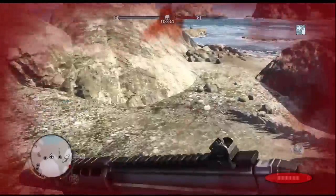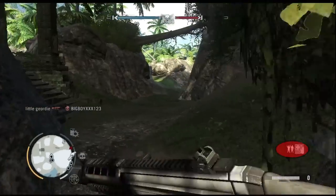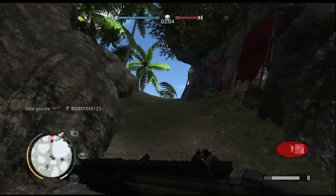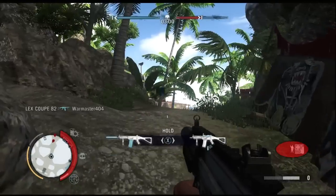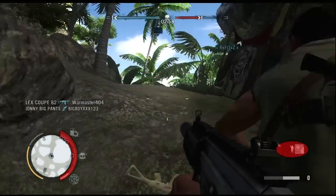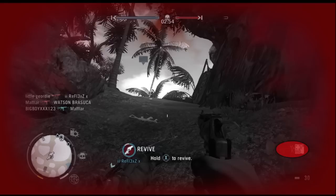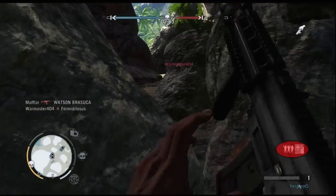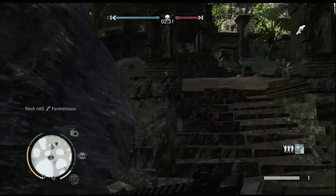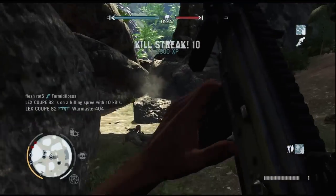Over on the right here you can see your ammo — this is your backup ammo and this is your clip ammo. Right here is your battle cry. When you use your battle cry, it affects the teammates around you and you gather points for that, which goes toward your point streaks. You call in your battle cry by pressing down on both joysticks. Some battle cries increase teammates' health regeneration speed, and sometimes it just gives them a little bit of health.